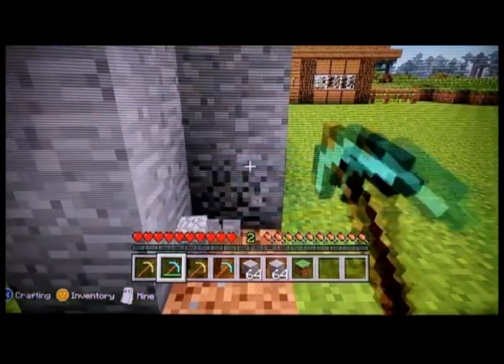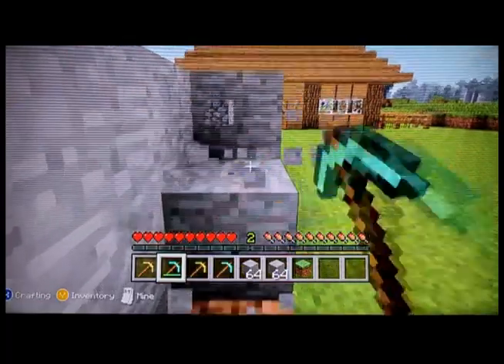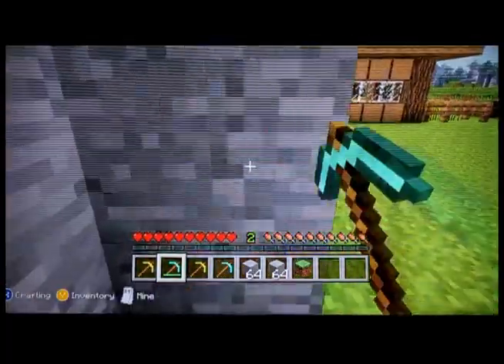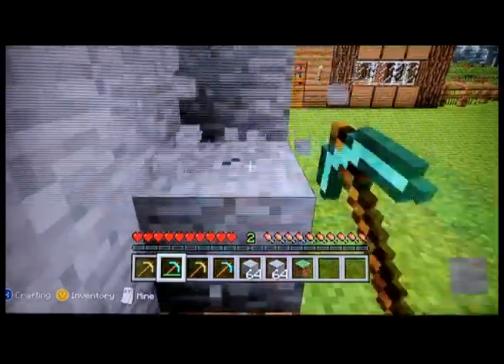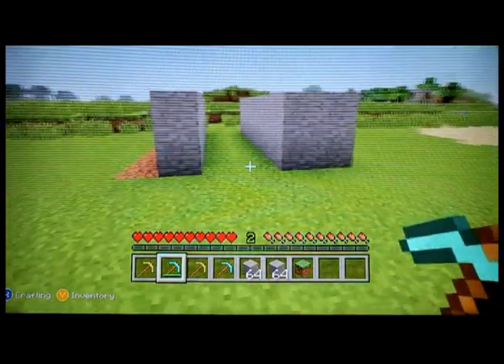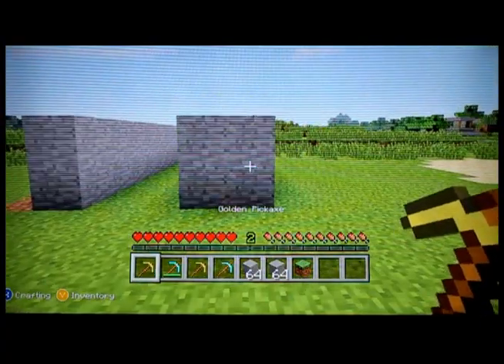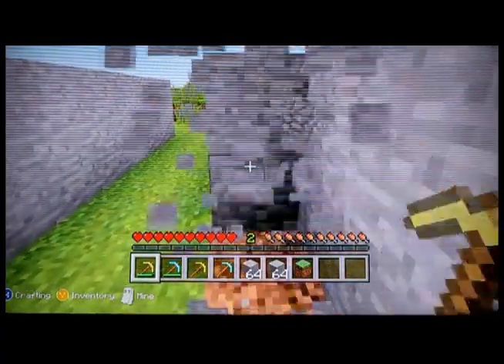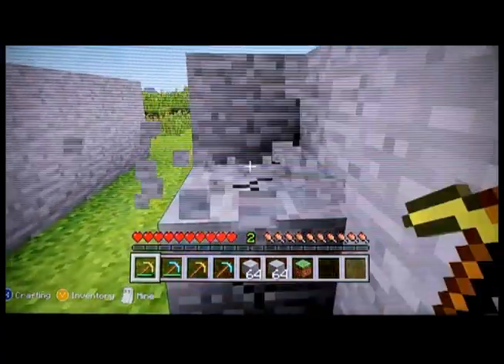So watch the diamond — it's breaking through, go row by row. Taking some time. Gold is just faster. Now we're gonna try with gold. Now you can obviously see gold is a lot faster than diamond.